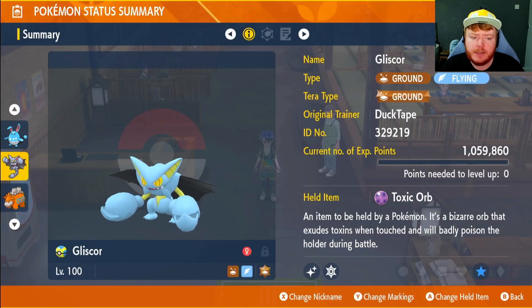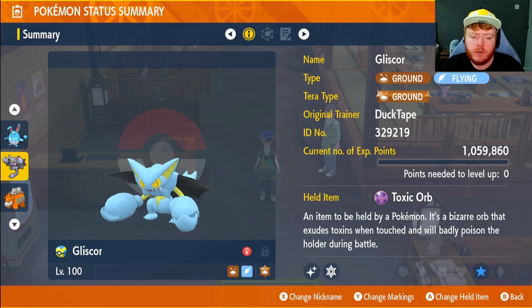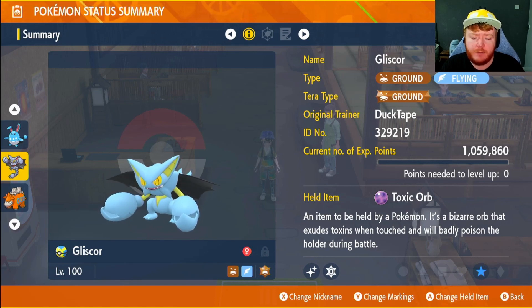The second one is Gliscor — this should be a fun one. We have the Ground type Tera but we are a Ground and Flying type, so if it has Solar Beam then that will be neutral. We have the Toxic Orb because we don't have to worry about getting burnt — once we get poisoned we can no longer get burnt.